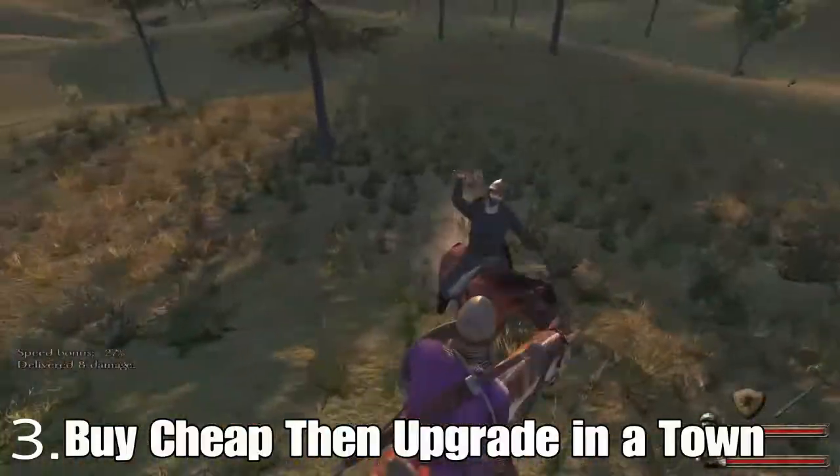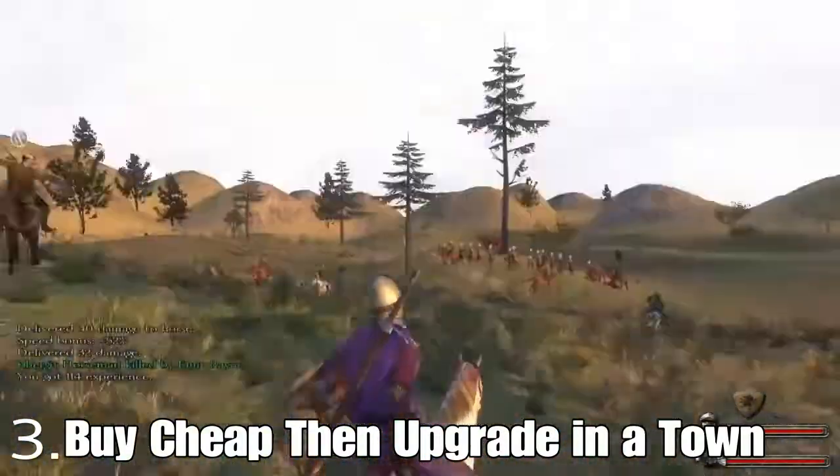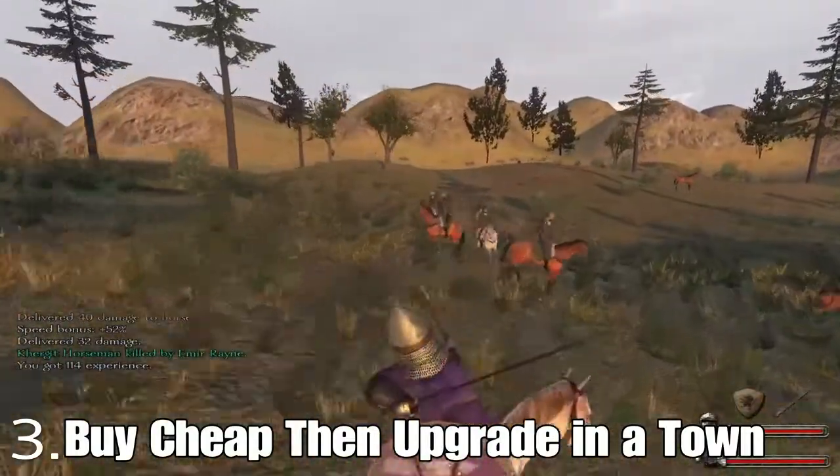Number three, start off buying cheap businesses like Grain, and once you have enough money to upgrade to a more profitable business, then shut down your previous business like Grain and upgrade to a business that will make you more gold.